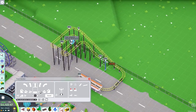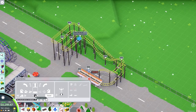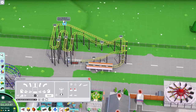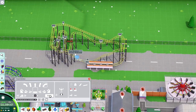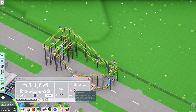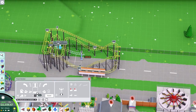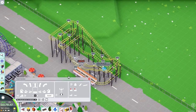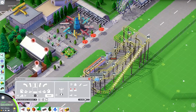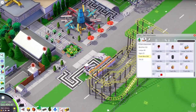We're moving into the more intense part of the layout with drops, and there's always this signature drop with a bit of a hill in the middle - I decided to add that as well. I think these are more common on spinning wild mouse coasters but you see them on these kinds of rides too. I never trust these things - they're always painful and some of the most bootleg rides in theme parks - but it fits the theme, so why not.